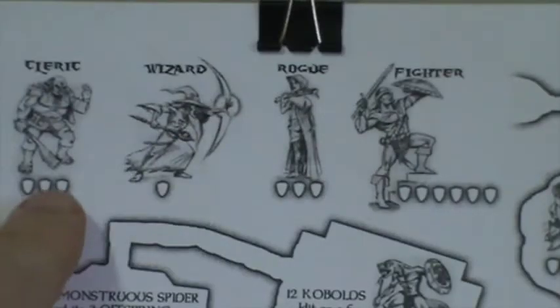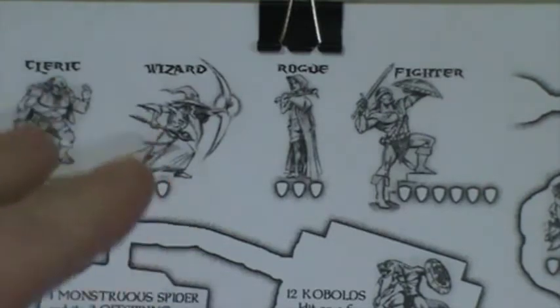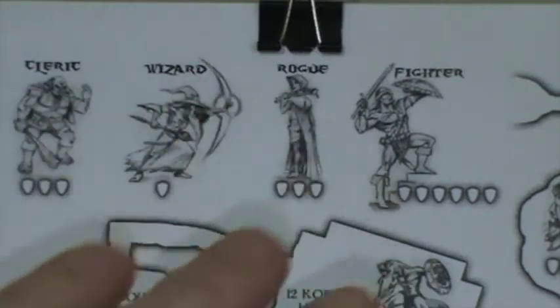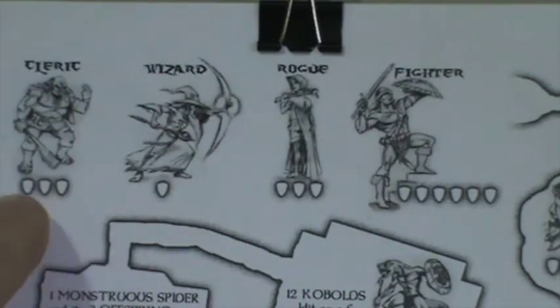Here's the cleric — he has three life represented by three shields. The cleric rolls straights. When the cleric rolls 1-2-3-4, or 1-2-3-4-5, or 1-2-3-4-5-6, he's able to do certain levels of healing.